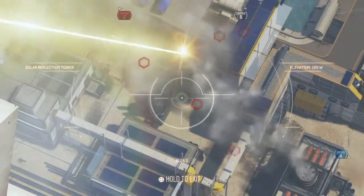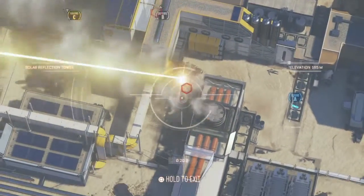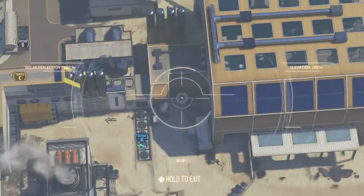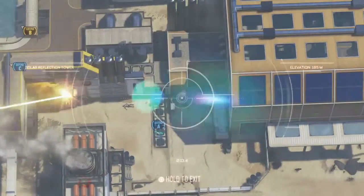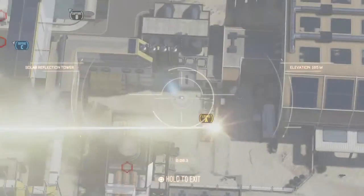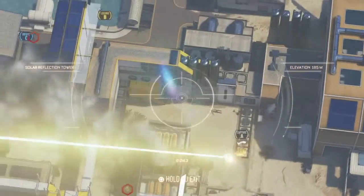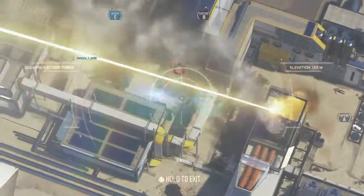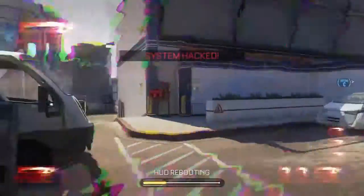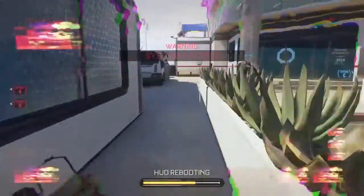Immediately I go for B, because I know they're going to try to go for B. Some of them are smart enough to grab cover — got one of them. My team is controlling C. Someone is trying to take A but I pop him. Then the enemy captures both B and A.